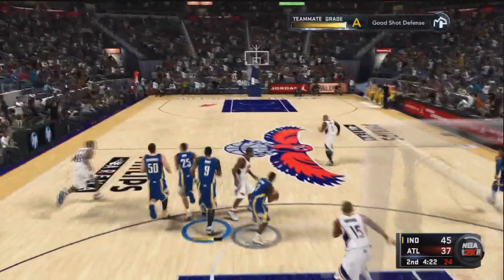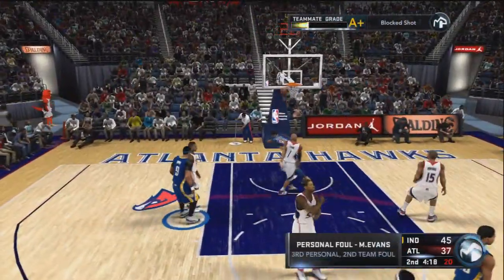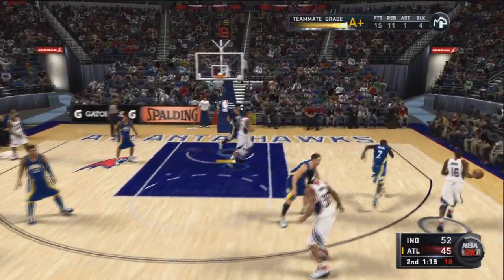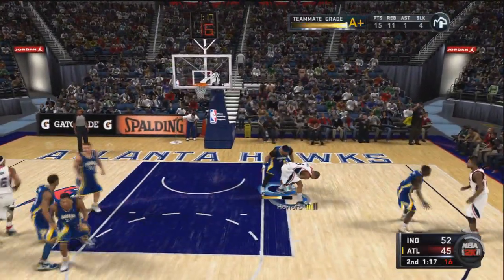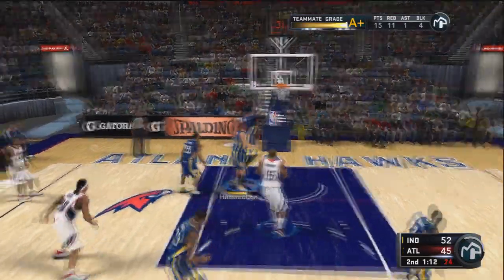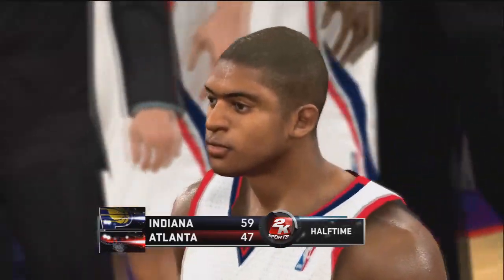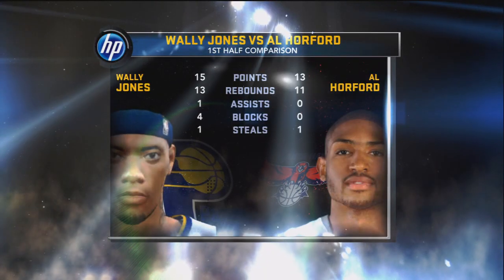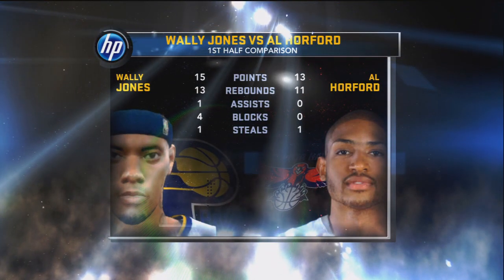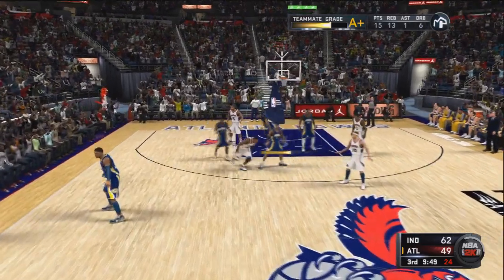Dante Jones with the flippity-doo-dah. I get the block on Jordan Crawford — don't bring that in my house. Post-D, post-D, come on. My 80 strength is too powerful for you. 59-47 at halftime, doing pretty good: 15 points, 13 rebounds at halftime, four blocks. I'm a machine. Told you so.